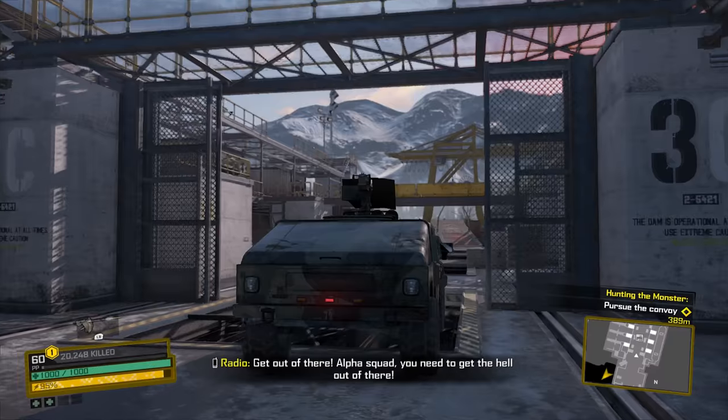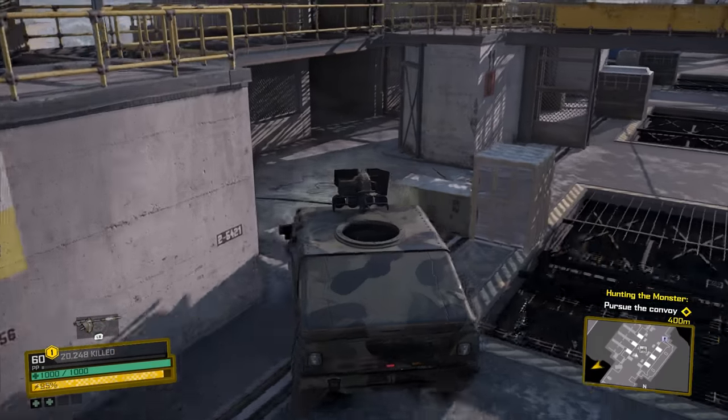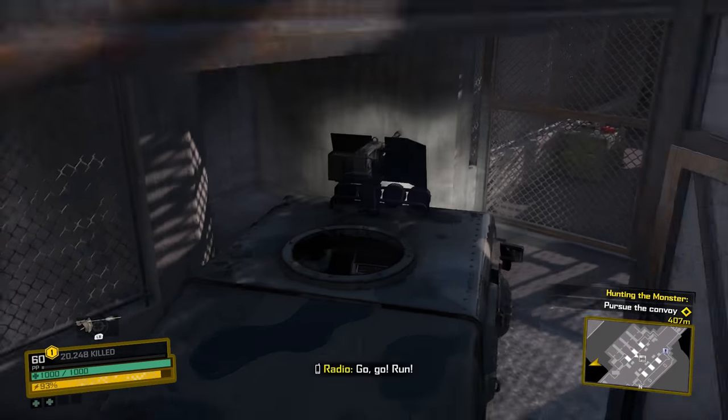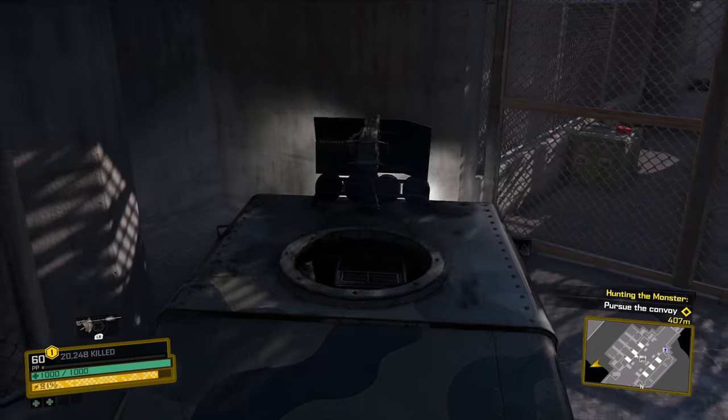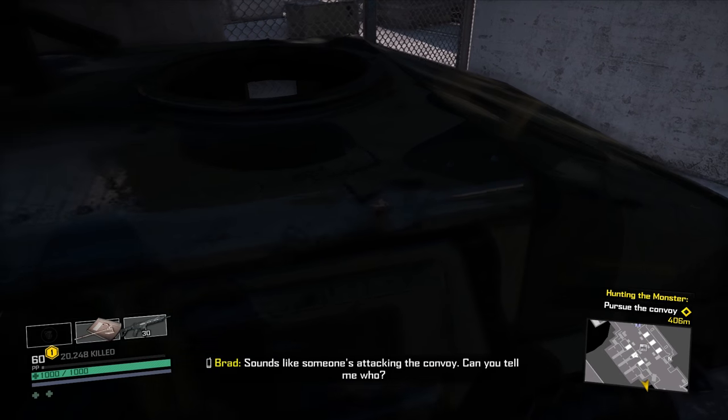Once we've done that, we want to take a little left into this tiny hallway kind of crevice bit right here, just kind of shimmy on through. Now what we want to try and do is get our Hummer as close in there as we can. I would say that's pretty good right there.